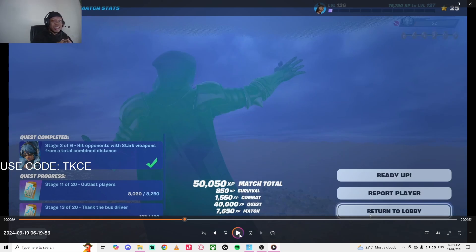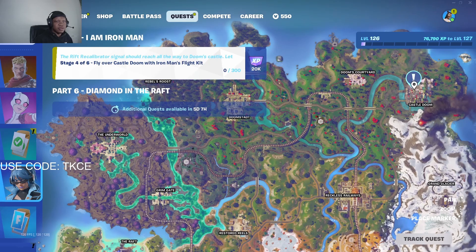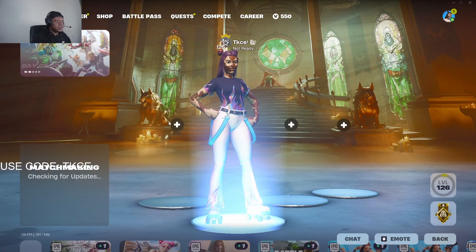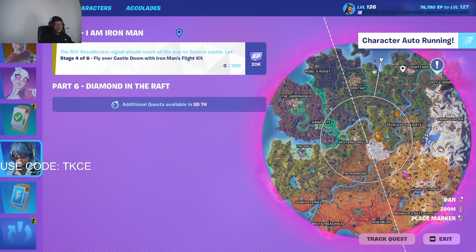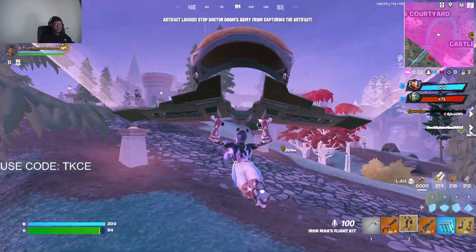The next one — Stage 4 of 6 — is to fly over Castle Dome with Iron Man kit. This is really easy. You just need the Iron Man thing that makes you fly and basically fly over Castle Dome. You can do this in pubs, but the LTM makes it a lot easier if you spawn in as an Avengers character. I was lucky to spawn in as an Avenger. I just have to fly over Castle Dome — quickly go there right now and launch it.